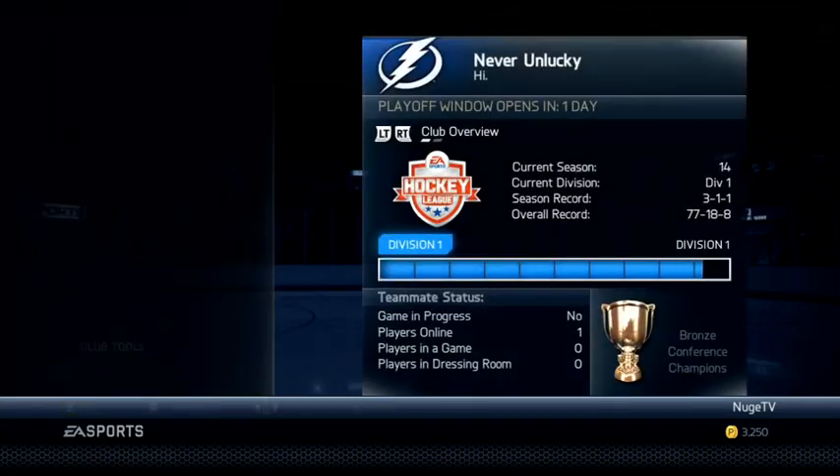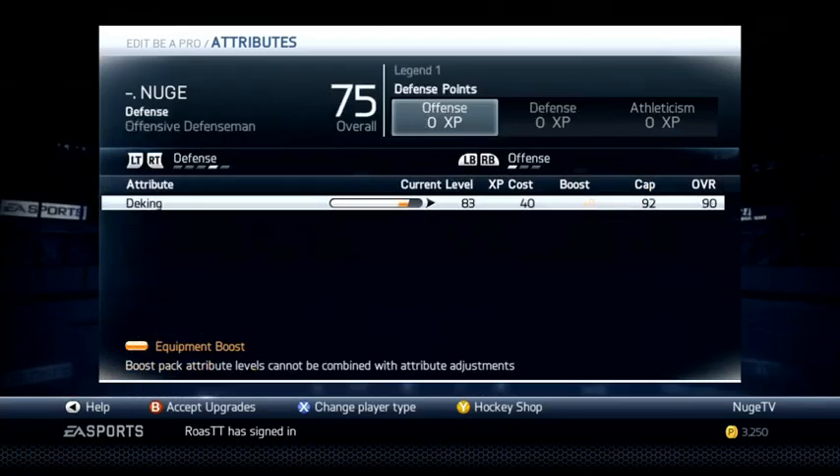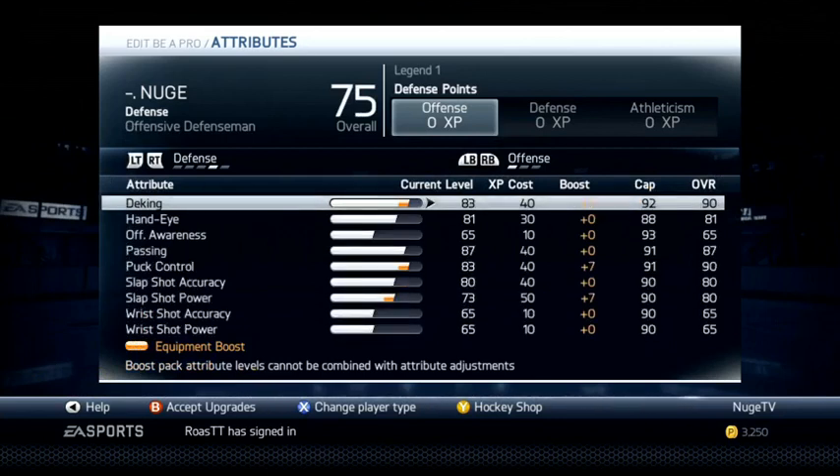I'm going to get right into the build. I'll show you the size and weight afterwards, but first let's get into the attributes. I'm using an offensive defenseman, which you might think is a little weird — you're playing defense, why contribute to the offense? Well, it's less about contributing to the offense and more about using that deking attribute and puck control attribute to avoid forecheckers.